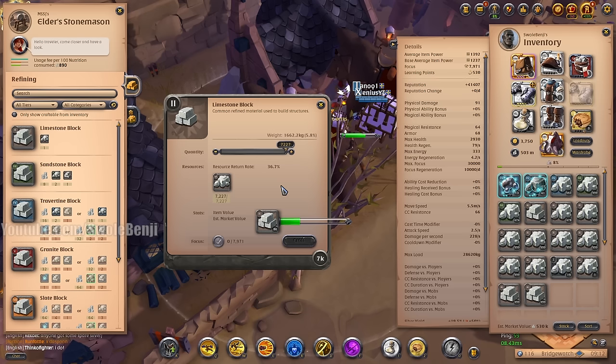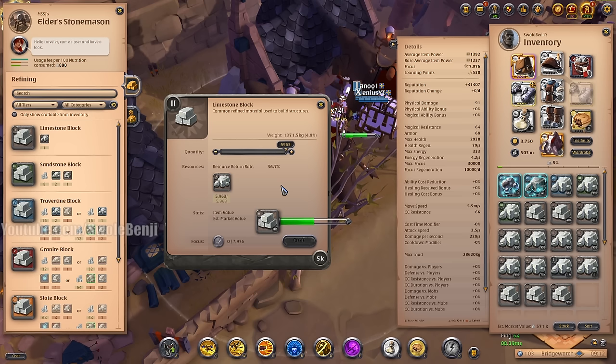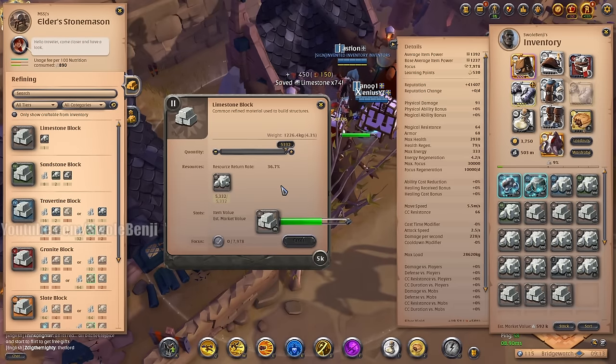I always tell people if you want to make money gathering, go skinning first because skinning has rare drops, is harder to do, so fewer people do it and hides sell for more. But if they don't want to skin and ask what else to gather, I tell them stone. Stone doesn't sell for as much as fiber, but because I live in Bridge Watch — which is the best most efficient town for fame farming, crafting, and new players because housing and guild halls are cheaper to build — stone gathering there is ideal. Stone becomes one of the best resources at tier 7 or 8.